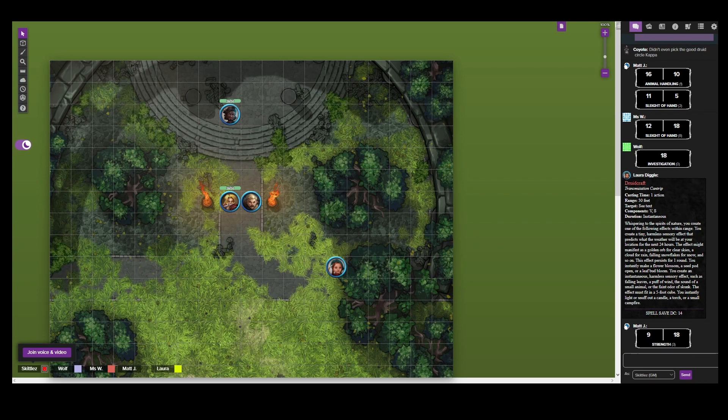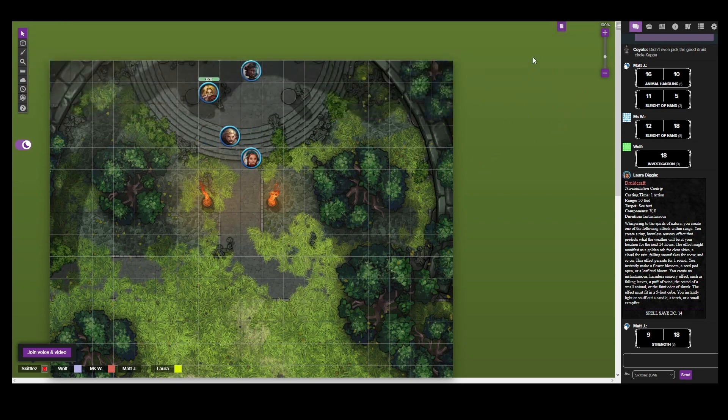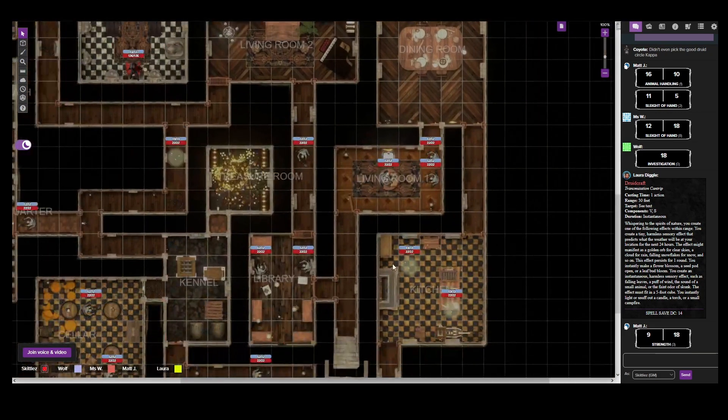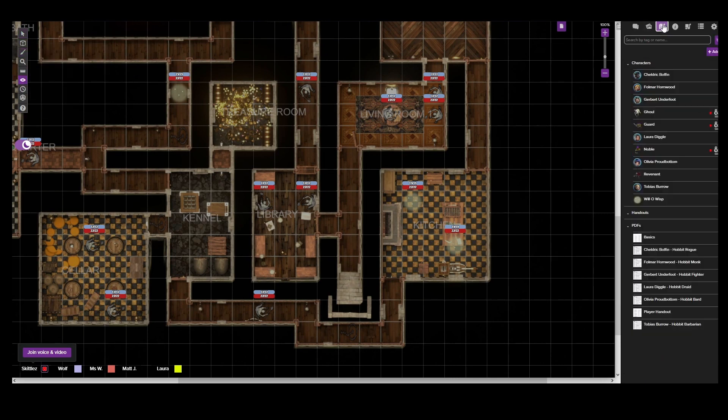Roll another Strength check please. Five! Why do we keep Tobias around? Well, he's angry - he's a furious little wombat. There's a reason he's first. The weak Barbarian! What is happening? You raise your foot and kick the door again - that hard thud - nothing happens. But everyone roll a Perception check. We got a 7 from Laura, 21 from Tobias, an 8 from Fulmar, and a 20 from Cheldrick. So Tobias and Cheldrick - you hear from the other side of the door, this faint sound.